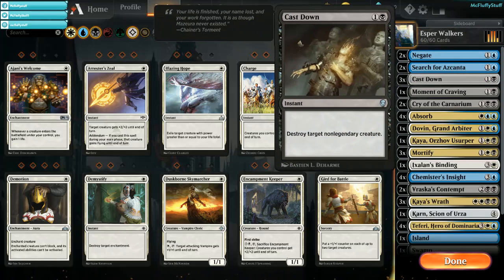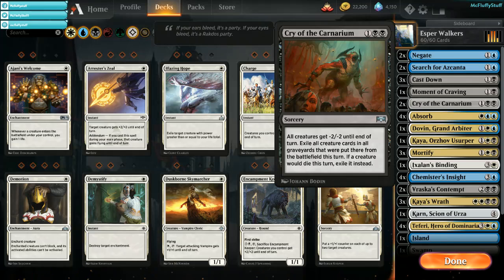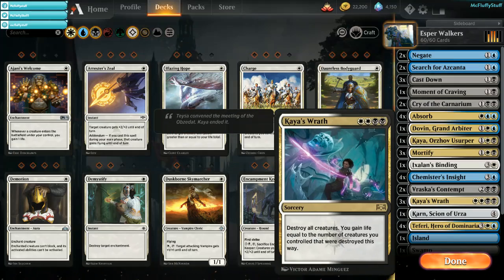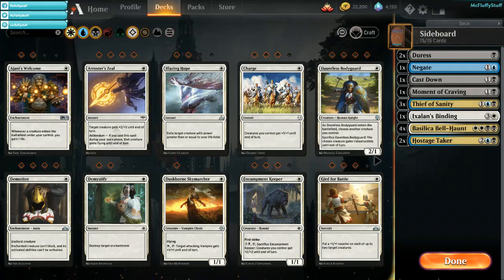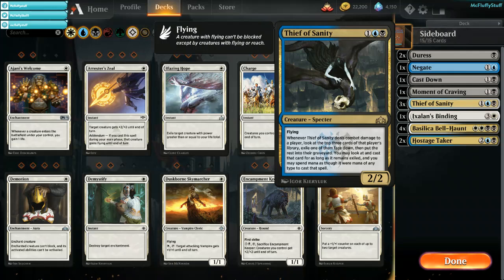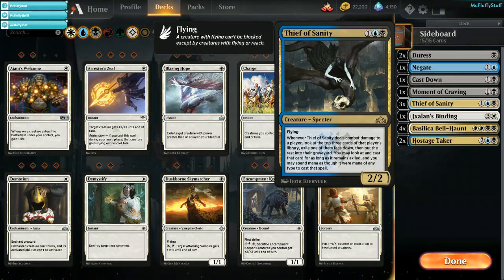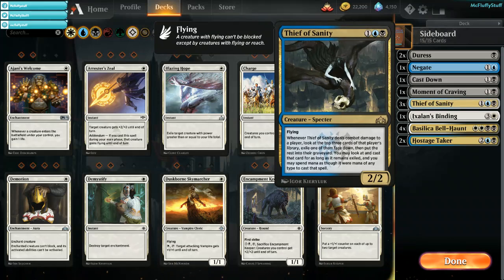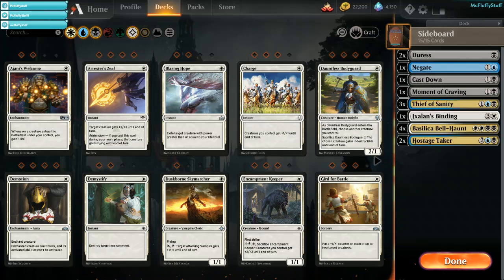For control mirrors, I like to board out my one Moment of Craving, the two Cry of the Carnariums, and usually two to three Kaya's Wraths. Sometimes it's good to have them in there because most control mirrors they will bring in their Thief of Sanities as well. In those matches, your two Duresses come in, then the Negate comes in. I will try to bring in the Thief of Sanities and usually an Ixalan's Binding. Thief of Sanity versus the control mirrors is great — eating their counterspells, eating their draw spells, you gain so much advantage from it. Ixalan's Binding deals with Teferi and other annoying things you just don't want to see.